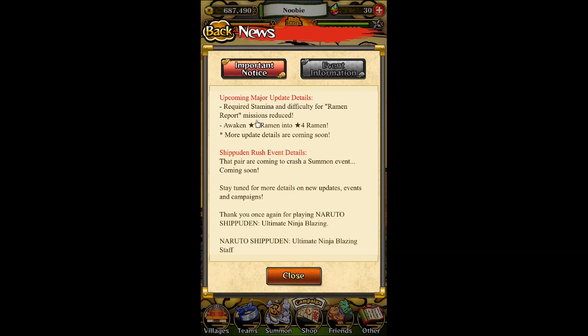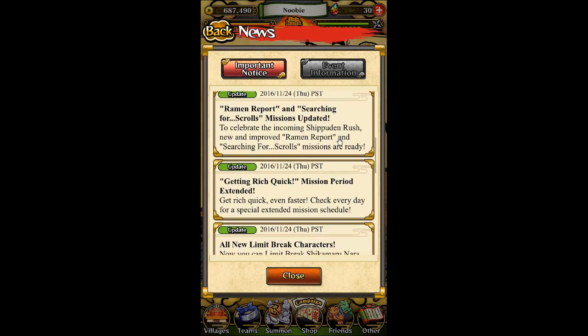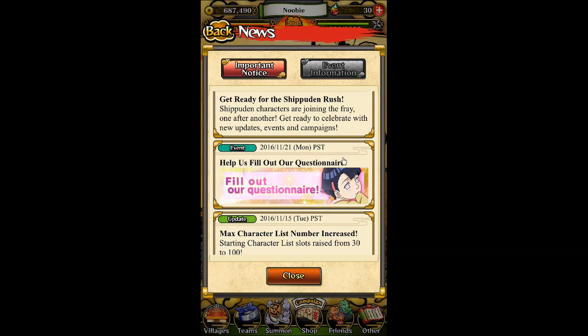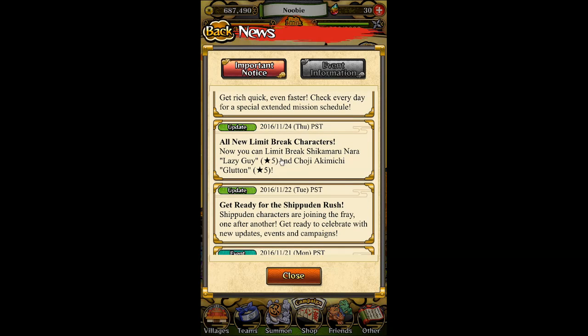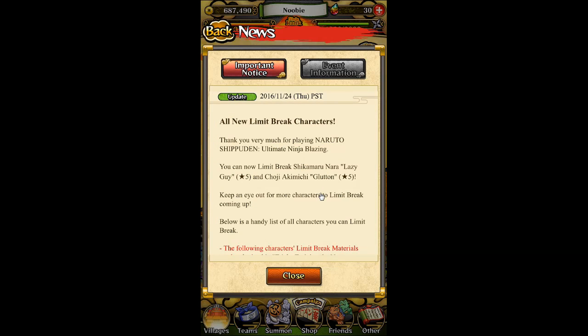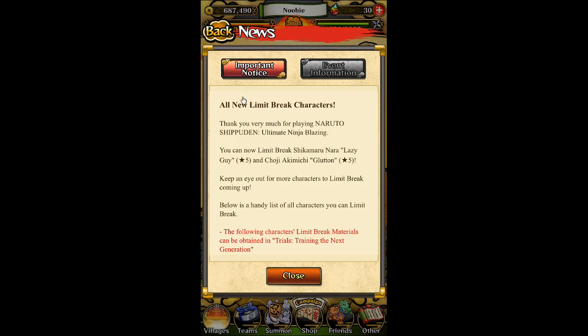Now you can awaken three-star ramen into four-star ramen as well. I'm not going to go through the Hinata one because that only applies to the English version, so you guys can check that out if you want. The more recent news is that we have all-new Limit Break characters — again, this applies to both the Japanese and English version.